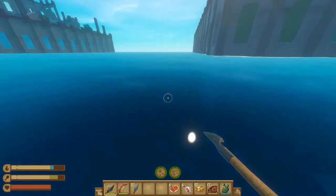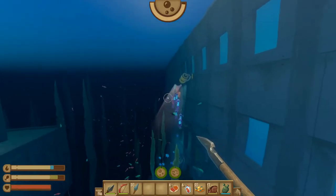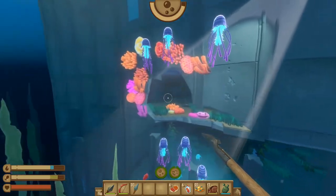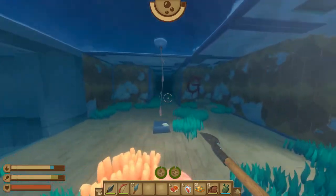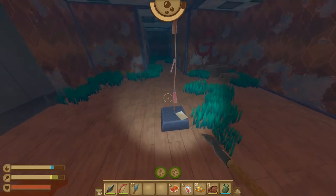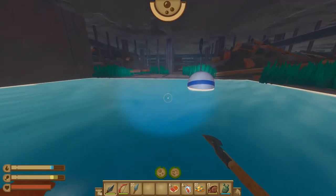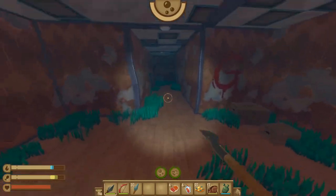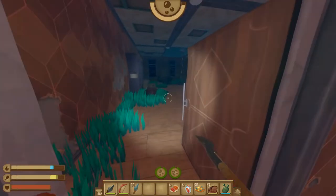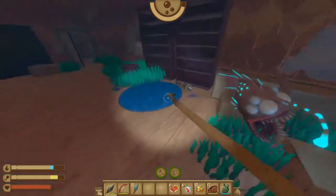We want to start off by diving in between the two buildings here. Our goal is to look for the spotlight that will turn on and off intermittently, and when the spotlight is on these jellyfish will move out of the way allowing us to go inside. These tags here show you a location where you can poke your head above water and refill your oxygen bar. We're going to continue going straight forward and take a left turn into this door.